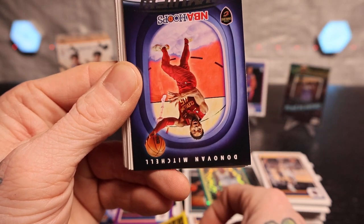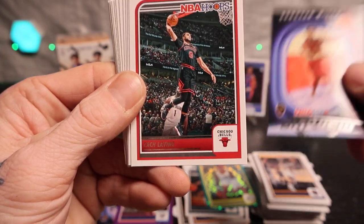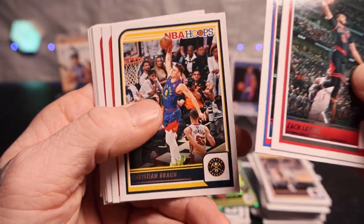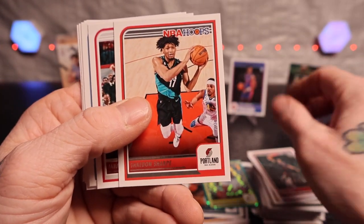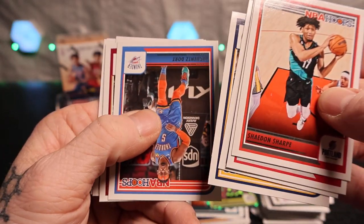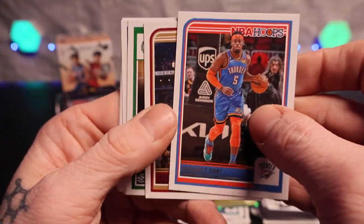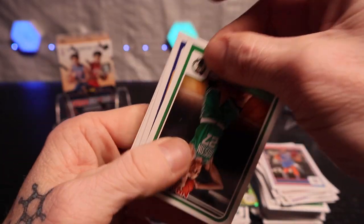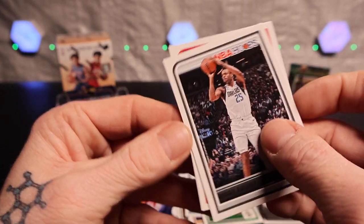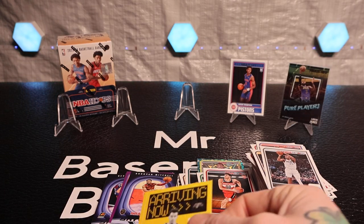Oh yeah, let's go, let's go guys - got the Victor Wembanyama Now Arriving! Pretty sure I pulled the exact same card before. Devon - Donovan Mitchell. Got Zach LaVine, DeAnthony Melton, Christian Brown, Shaedon Sharpe, Jabari Smith Jr., John Morant, Benedict Mathurin. These are all just different ways - Jared Allen, Jordan Walsh rookie, Clayton Thomas.